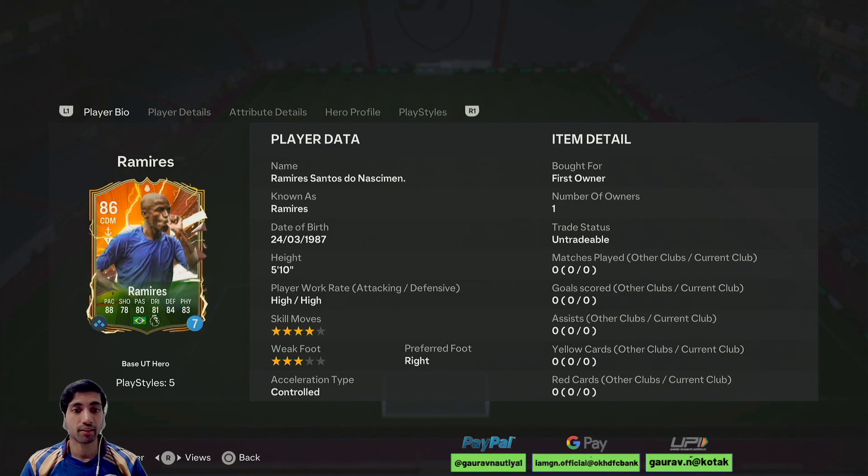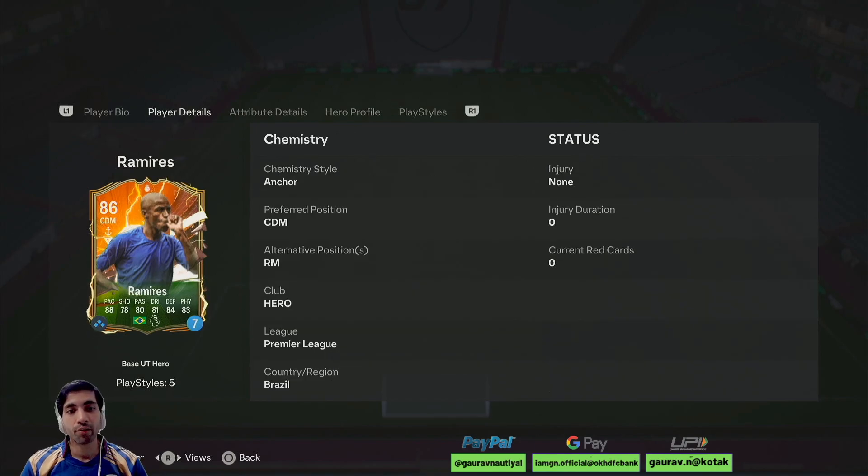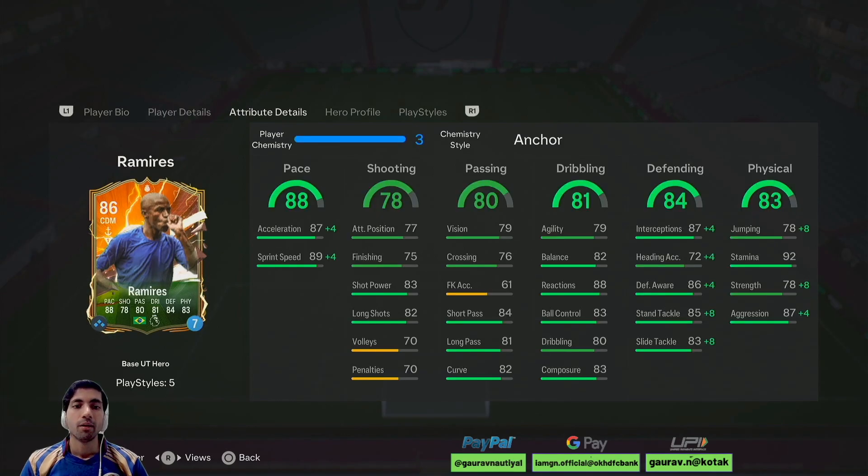If we look at his stats, he has got 5'10 height, high work rate, 4-star skill moves, 3-star weak foot, right-footed player and a controlled player on an anchor. If we look at his alternative positions, he can play as a CDM or right mid. Pace wise he looks solid for a midfielder, shooting is decent but not that good, passing wise he feels decent, dribbling is also decent — he looks like a defensive kind of guy.